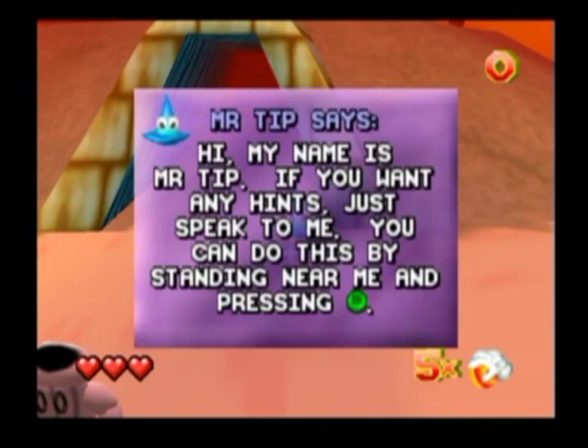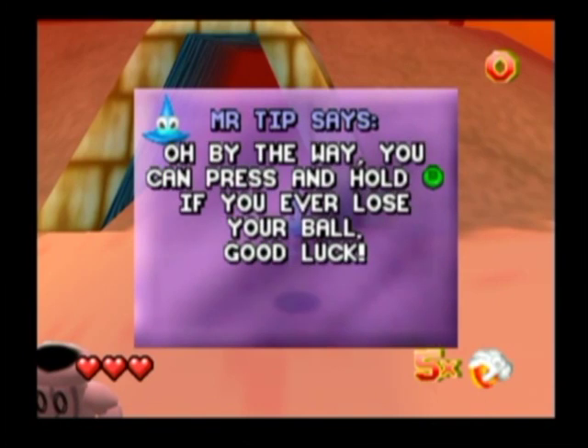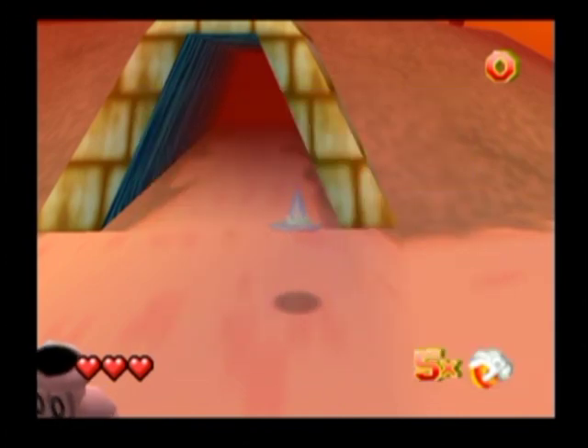What was that? Did you guys hear that crow? That sounded like one of the Zelda crows. Hi, my name is Mr. Tip. If you want any hints, speak to me by standing near me and pressing B. Oh, by the way, you can press hold B if you ever lose your ball. Yeah, got that on the tutorial.